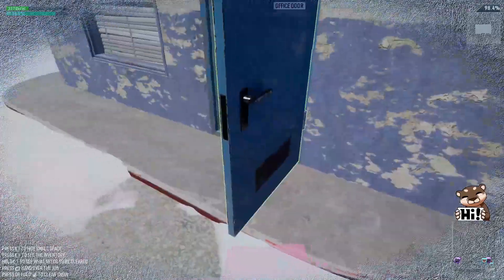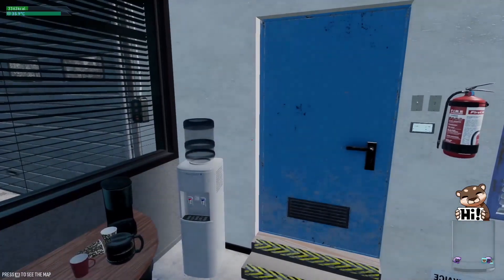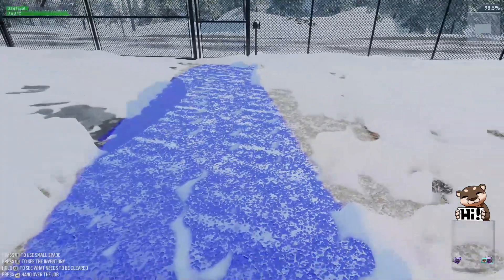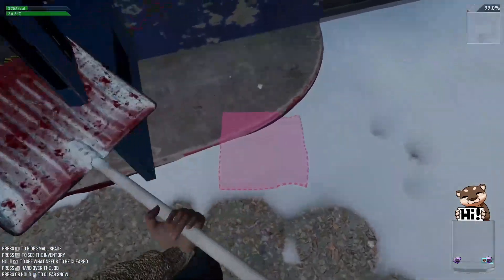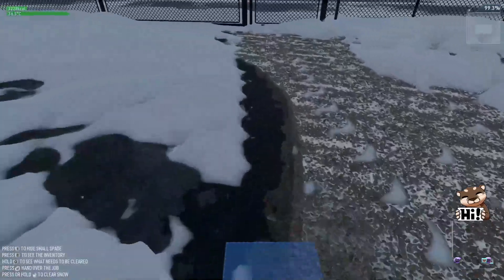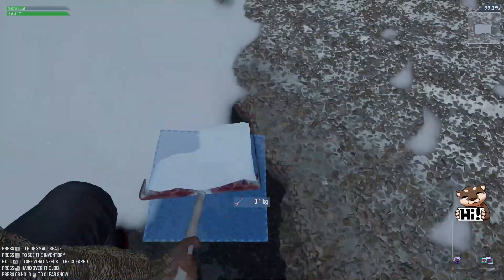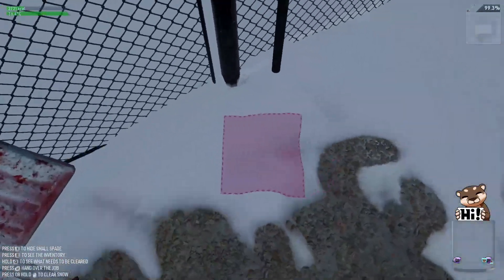Surprisingly, the motion without motion blur is tolerable now. But overall the camera is still not good. We want to see what it looks like in an actual vehicle. Just as we're almost done, it starts snowing again — acknowledged as very realistic, finishing your clearing and then having it snow again immediately.